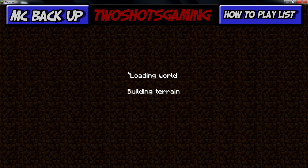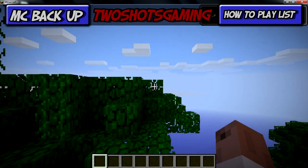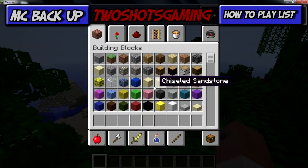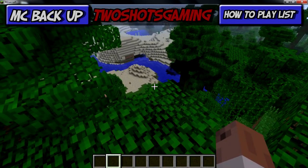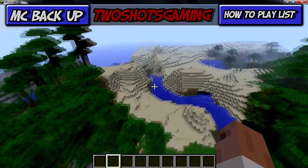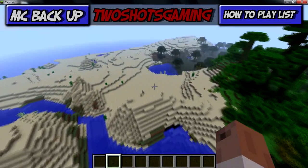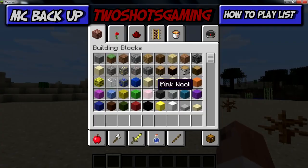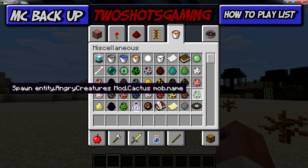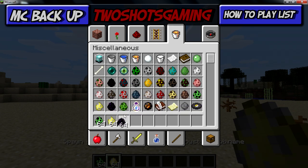Let's go to Single Player and create a new Creative world so we can spawn the monsters and check them out. Give it a couple of seconds for the terrain to build. Now we're in the new world — go to Options and turn down your sound and music because it's always really loud. Then let's head over to a desert area — a nice clean desert.